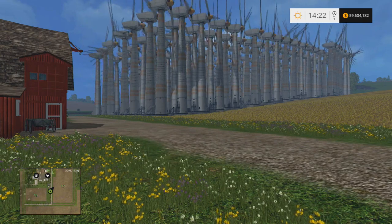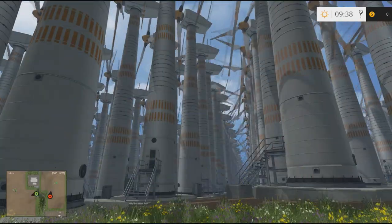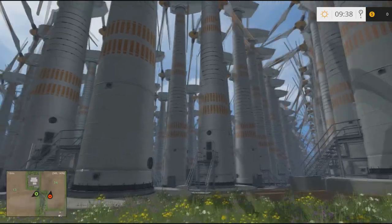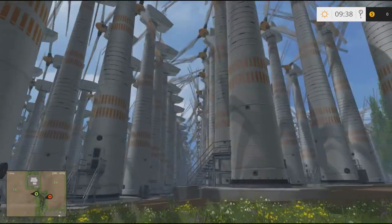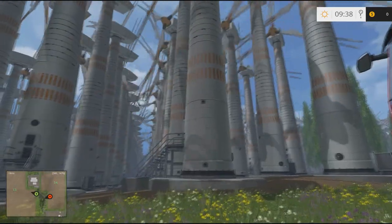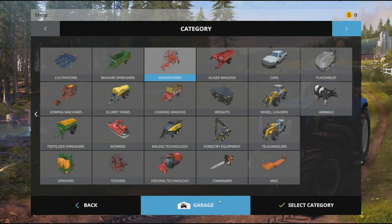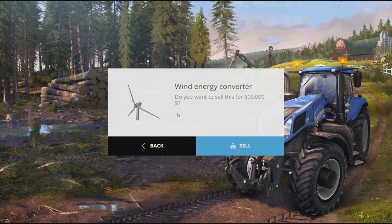So then we got to thinking about the PC version. We went to the PC — holy Jesus, windmills. Field 13 is full of windmills and I hadn't capped out yet, so I kept going. On the PC I have 1500 windmills and I'm making six million dollars an hour.